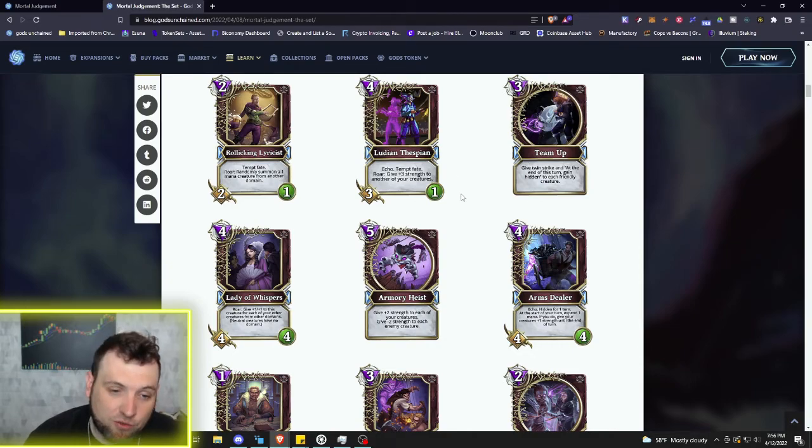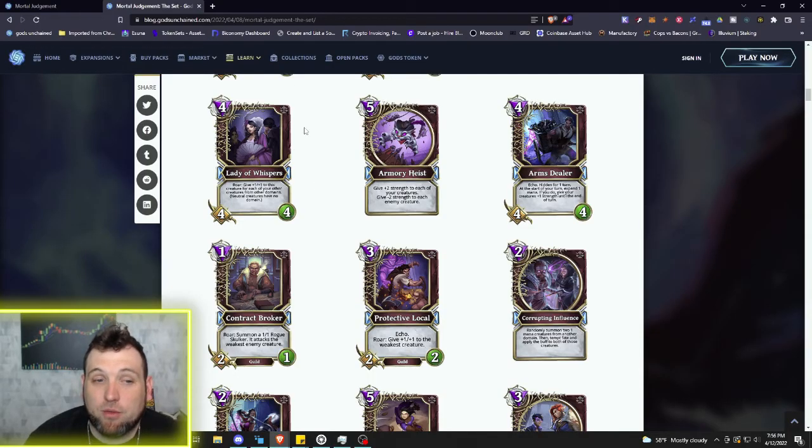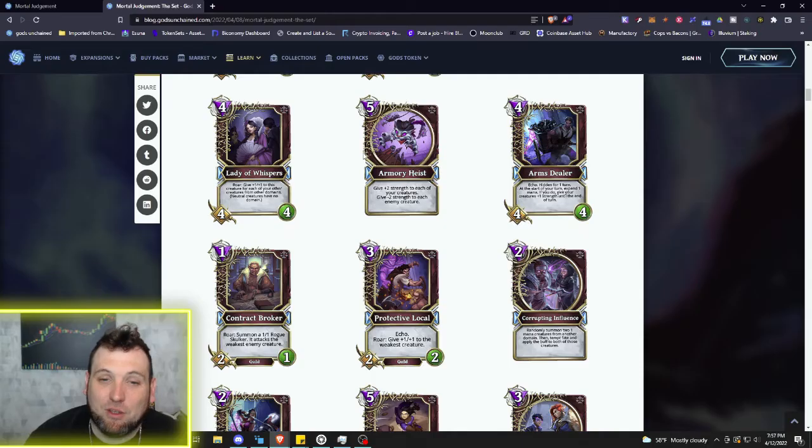We got 4/4/4 Lady of Whispers. Roar: give plus one/plus one to this creature for each of your other creatures from other domains — so all that summoning from other domains can buff her pretty strong. Then this card I like quite a bit: five mana Armory Heist — give plus two strength to each of your creatures and give minus two strength to each enemy creature. That can really swing a game, especially if you're running into a very fast aggro deck and need to change the board state.